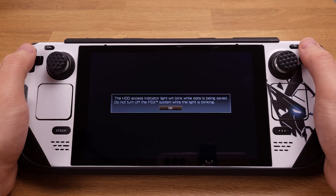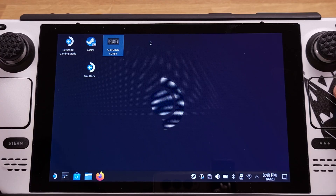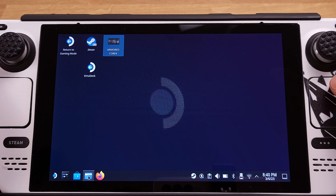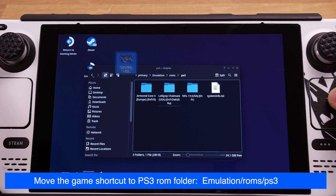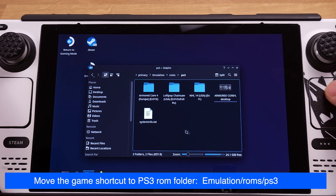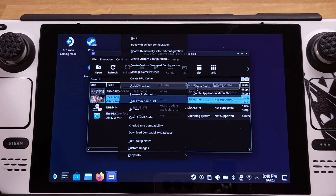We can press the Select and Start buttons together to exit full screen mode, then close the game. Now we have verified this shortcut is working. All we need to do next is move this shortcut into the PS3 ROM folder, so you will have all your PS3 ROMs and game shortcuts in the same folder. We need to repeat the same process for each game in order to have them show up in Emulation Station.